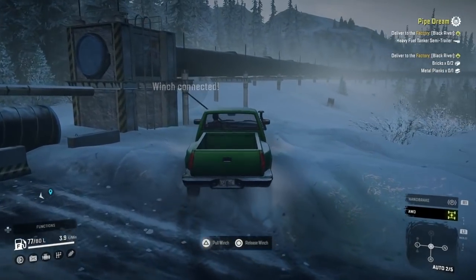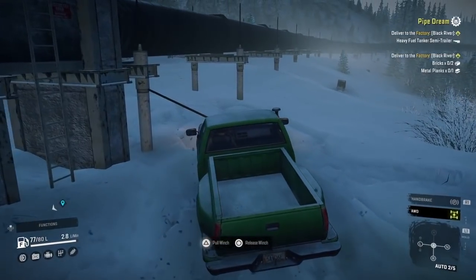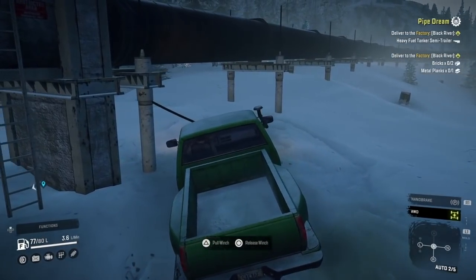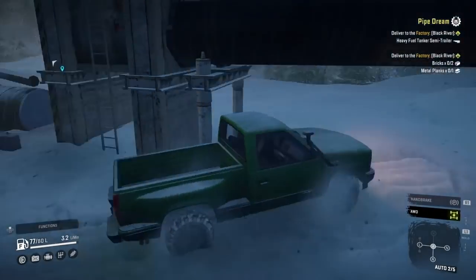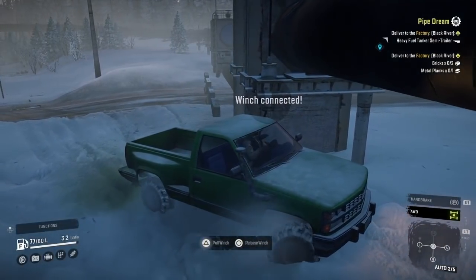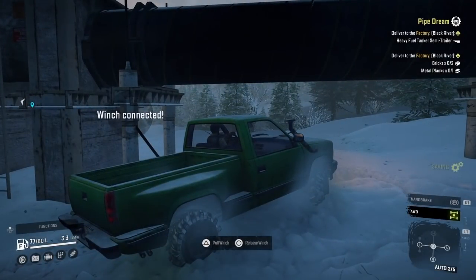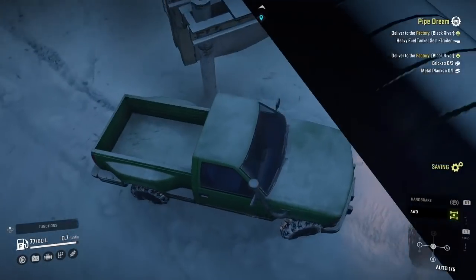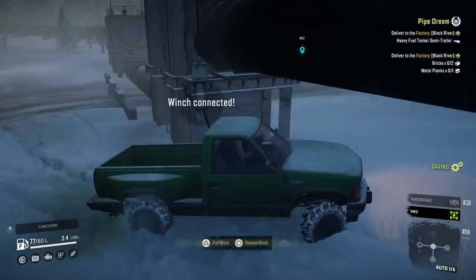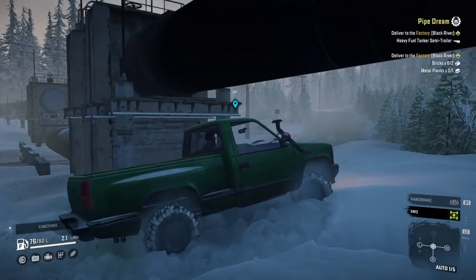Once you make it to the first roadblock, use your winch to shoot it across to each pole and drag yourself through. A set of meaty tires is definitely a plus — you'll most likely need them to get through the snow. All-wheel drive is also a big key on this one.